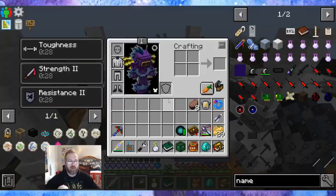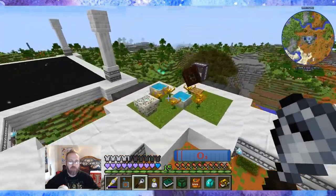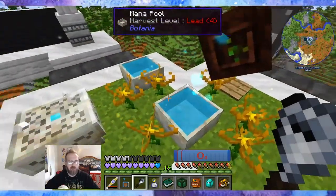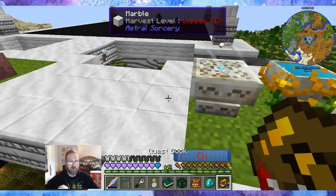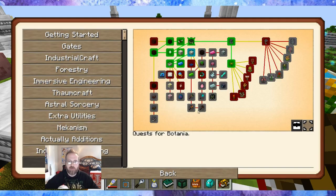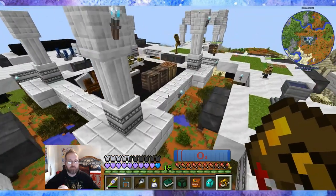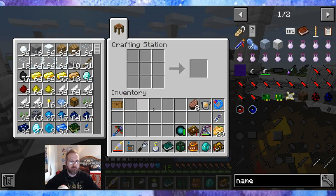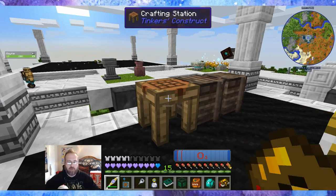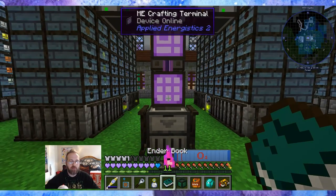Today I wanted to progress towards the Master Infusion Crystal. I already built another mana pool because this one filled up, and it's been doing a great job with the Precision Dropper. I'm pretty sure I can make Sparks next. Let's check Botania real quick — we have the Runic Altar which we built last time. Let's make some Sparks. We're missing Blaze Powder, so I need to go back to the sorting facility, and let's grab some Blaze.